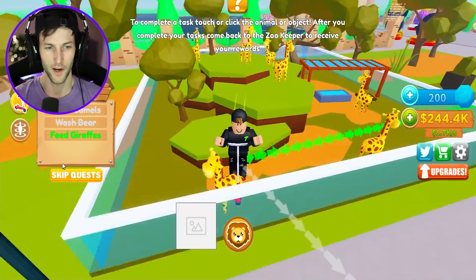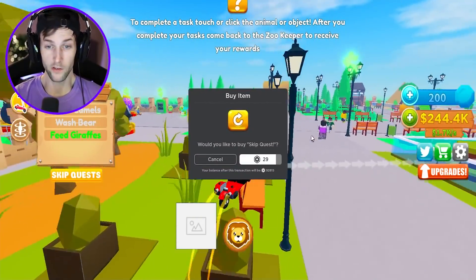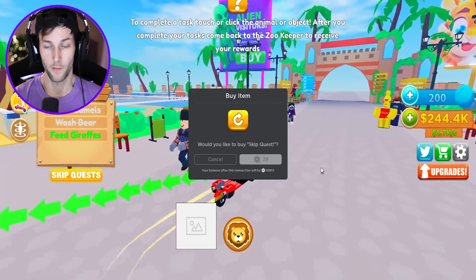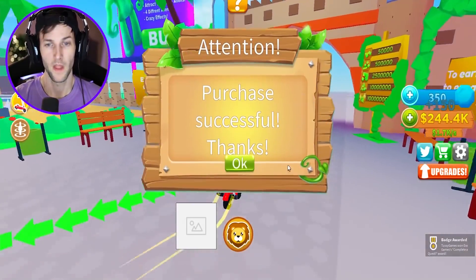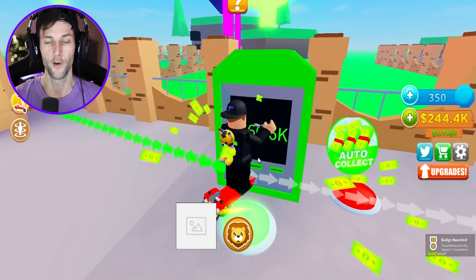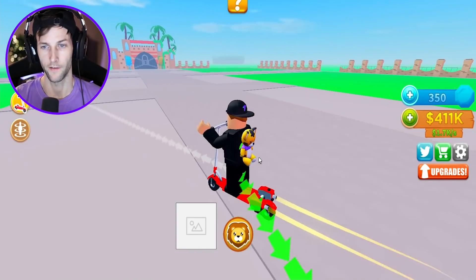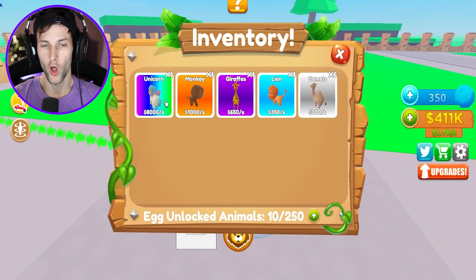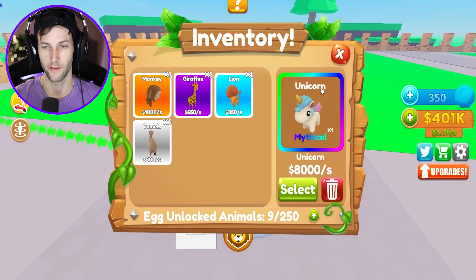How do I get these tasks off my screen? You have to pay Robux to skip the task - seriously? Okay, if it's gonna get all this stuff off my screen I'm just gonna pay for it. I don't want to do those tasks anymore because they're a little confusing. I have no idea how to feed the giraffes. But now we can put down our brand new mythical unicorn!